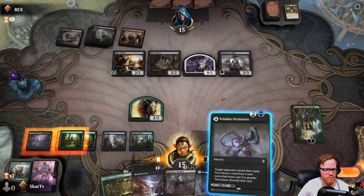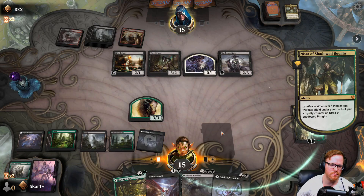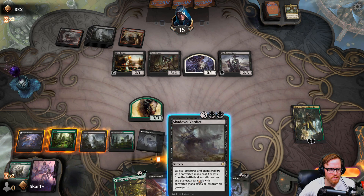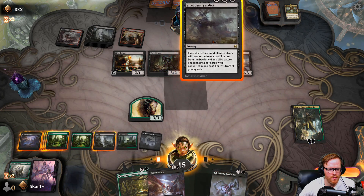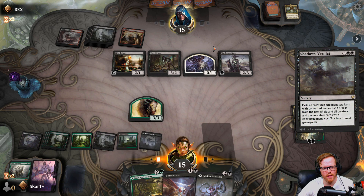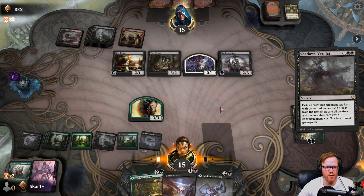We will do this — play it as a land. We'll exile the board, make you sacrifice your things so you can scry the top of your library. You gotta do it all now — slowly scry away your things.